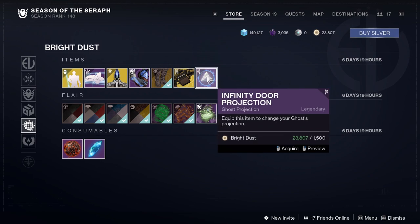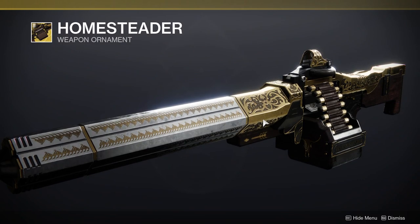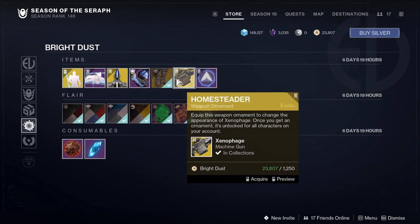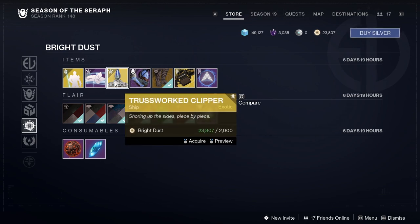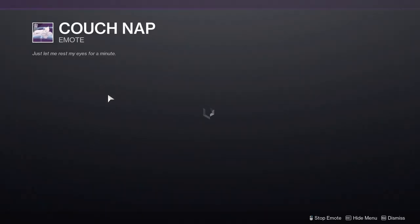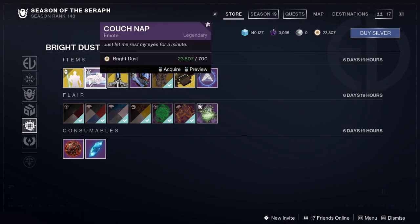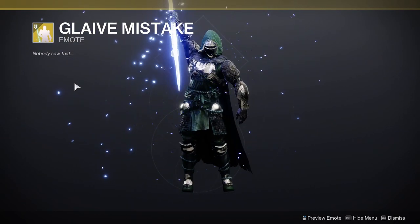We have Infinity Door projection, Homesteader for Xenophage — pretty cool. Text Mechanica I might pick up just because we have a lot of cowboy-themed stuff this season and it'll be great to have. The Dynamo Current Grips for all classes — I'm definitely picking those up. The Trust Worked Clipper ship looks okay. There's also a couch nap item but it costs 3,000, so I'm passing on that.